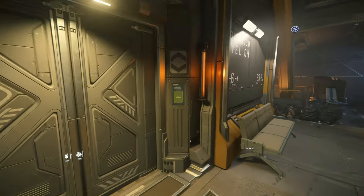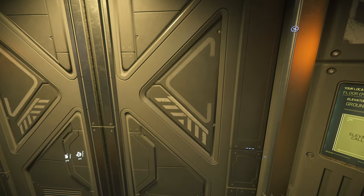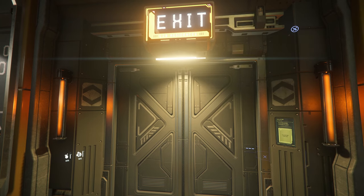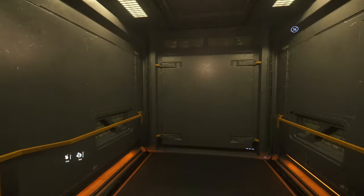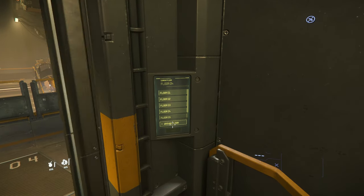Let's go over to this exit — this is actually an elevator. Hold F and left-click on 'Call Elevator'. Wait for it to arrive. You'll notice on the bottom left corner there are a couple of icons: one represents hydration and the other represents nutrition, i.e. how hungry you are. We're going to choose ground floor on this elevator.